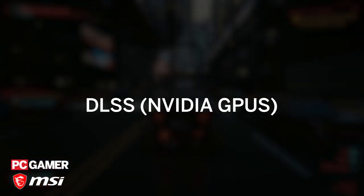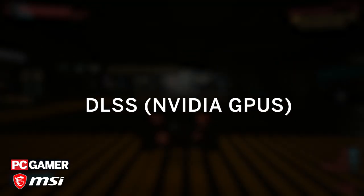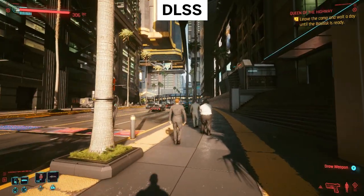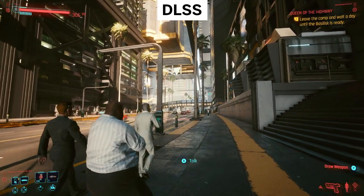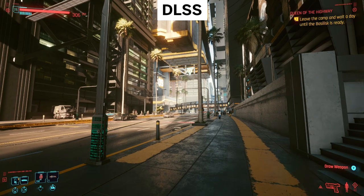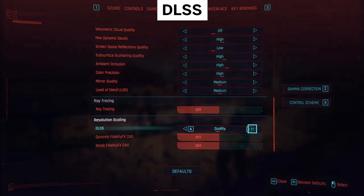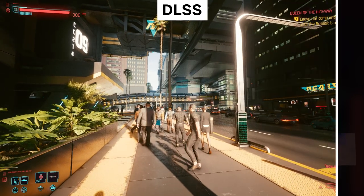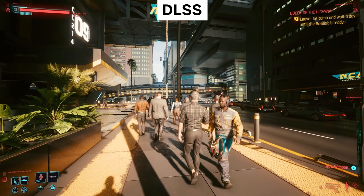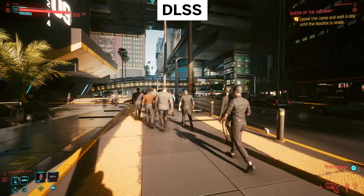If you have an RTX card, DLSS, or Deep Learning Super Sampling, is your best friend in Cyberpunk. NVIDIA's fancy tech uses AI learning to predict how frames and surfaces should look and feeds them to you in real time, resulting in a nicer image without a hit to FPS. Set to Quality Mode at the Ultra preset, you could see performance jumps up to 50% at 1440p. It's not perfect, but it's certainly worth a little blur here and there.